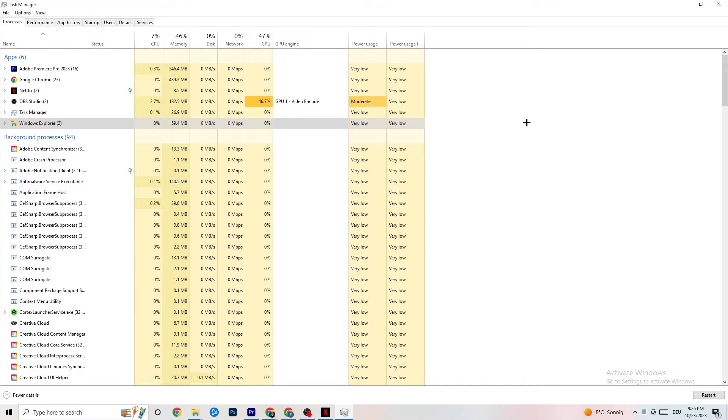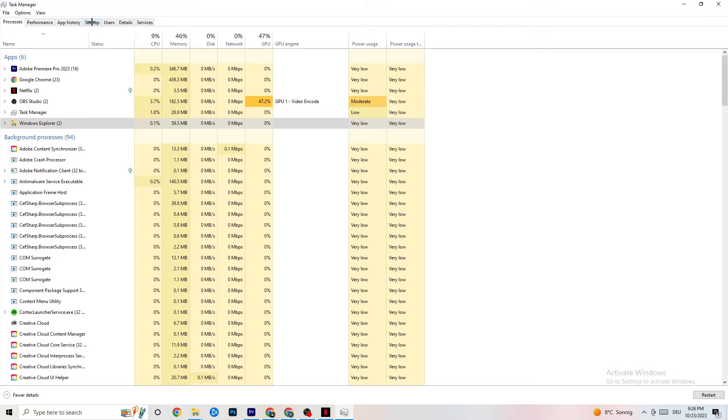Go to the Startup tab in Task Manager. Here you'll see applications that automatically start when you turn on your PC. Simply disable every single one you don't need — having unnecessary apps running in the background can 100% cause your game to freeze or stutter. Right-click each one and click Disable.